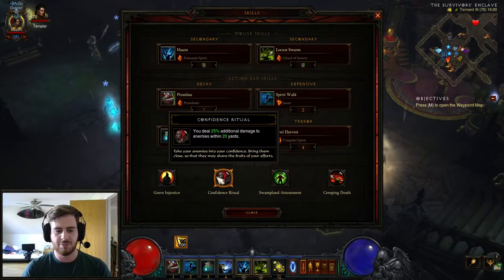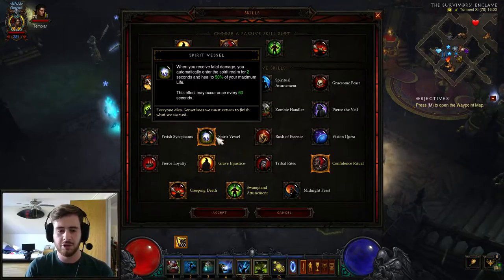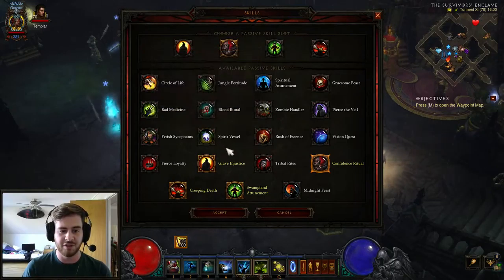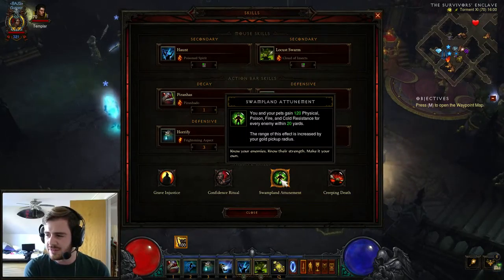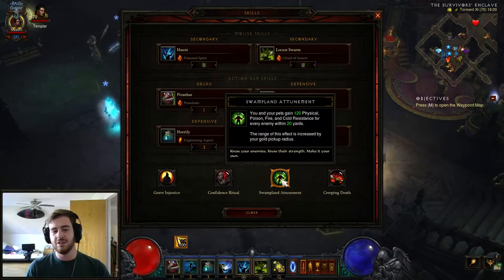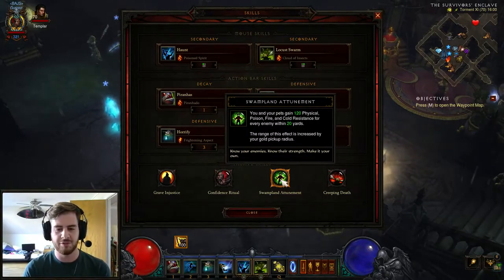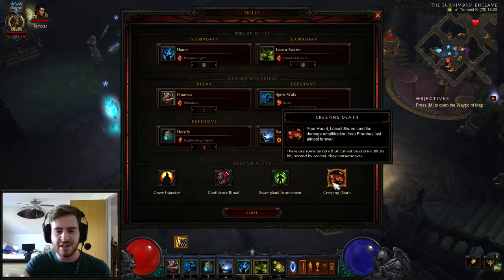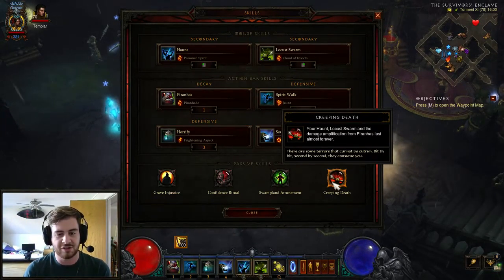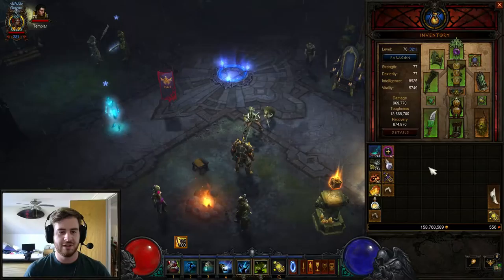For passives: Grave Injustice — there is no witch doctor build that doesn't use this, it's just amazing. Confidence Ritual is debatable; if you want to go more glass cannon you can switch it out for Spirit Vessel, especially if you're planning to push higher Greater Rifts. Swampland Attunement — I haven't seen many others pick this, but you get so much resistance when there are a lot of swarming enemies around. The one passive you absolutely need is Creeping Death, because it gives you so much extra damage.